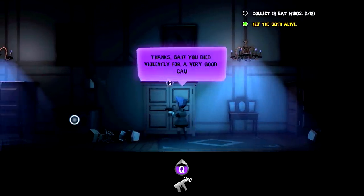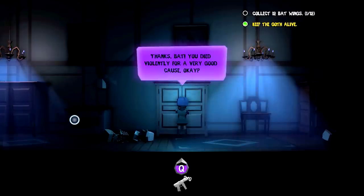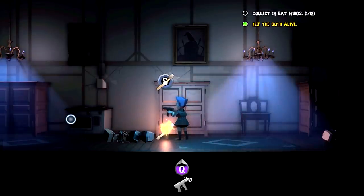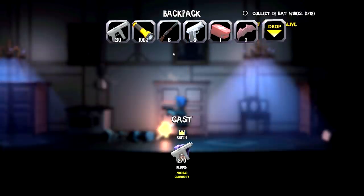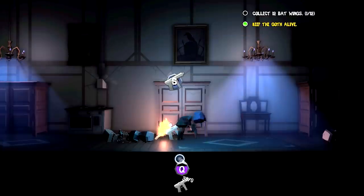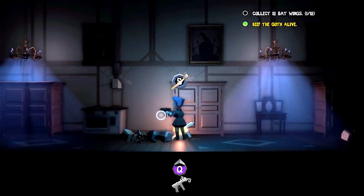I only have two shots left in this one. Died violently for a very good cause. All right, guys have a torch. I see the shotgun — I don't need that right away. I only have two shots left so we're going to drop you. The torch can't be used to attack but it's quite useful from what we saw, so why not.